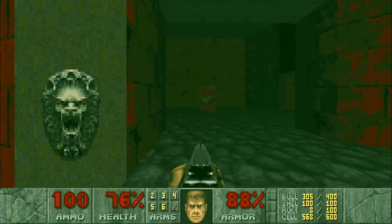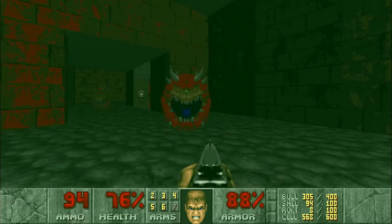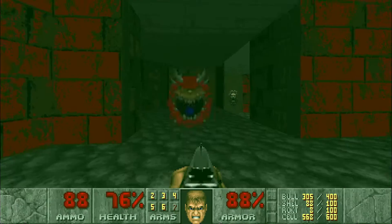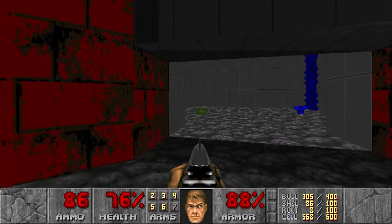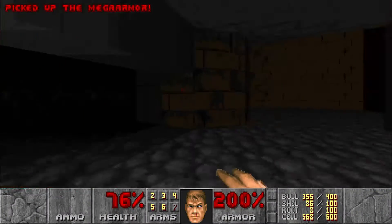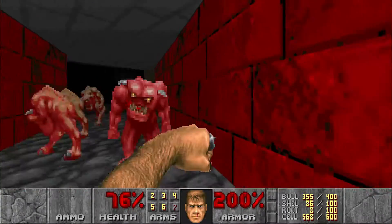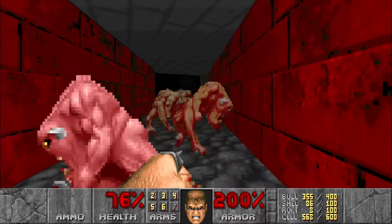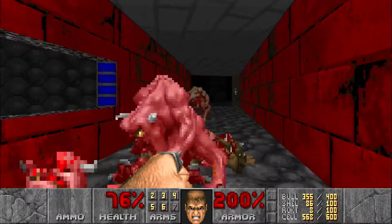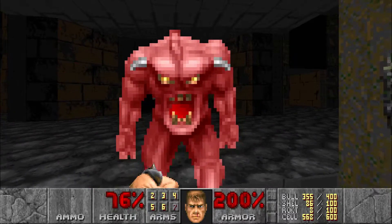When we come to this darker room, there are gonna be two cacodemons — one to our left, one to our right. We'll area-fight one and then take out the other. When we come into this next room we see there's a mega armor to pick up, but there's also a bunch of pinkies. Go back to the hall we came from and basically tunnel them, punching them to death.